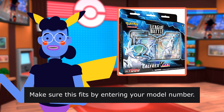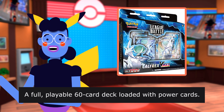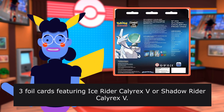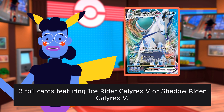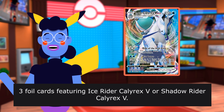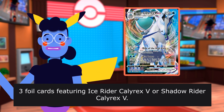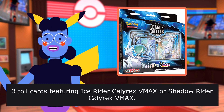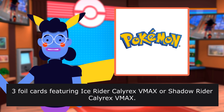Make sure this fits by entering your model number. A full playable 60-card deck loaded with power cards. Three foil cards featuring Ice Rider Cal-Rex V or Shadow Rider Cal-Rex V. Three foil cards featuring Ice Rider Cal-Rex V MAX or Shadow Rider Cal-Rex V MAX.